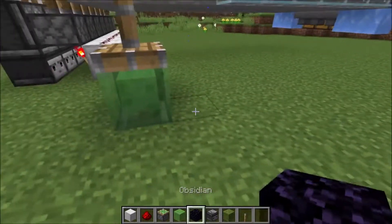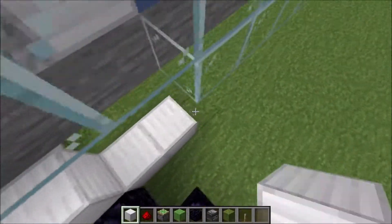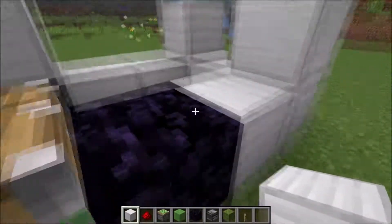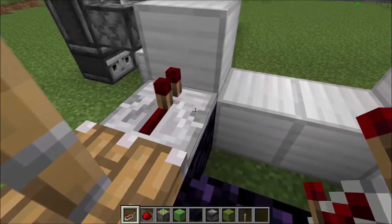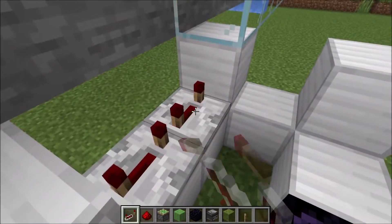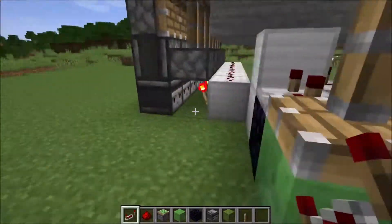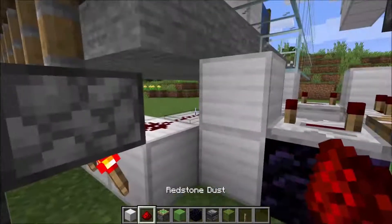Then put Obsidian right here and here. Then take your normal blocks, fill two blocks here and make it to here. One block from here and two blocks here, so it will look like this. Now take repeaters and place them all around here, every one on the last stage. The last step to do here is to take a normal block, put it right here, and run redstone here. And now we're done for this.